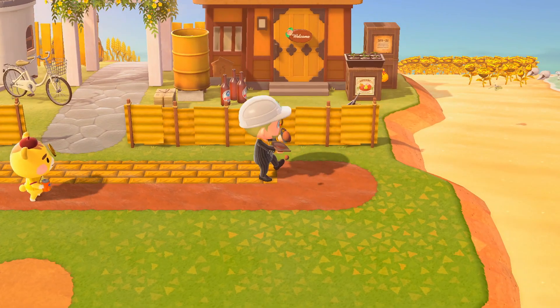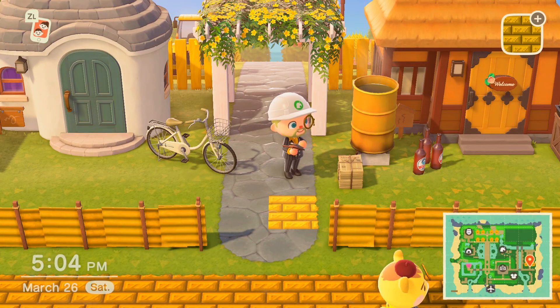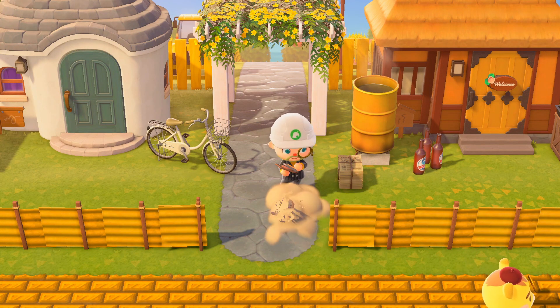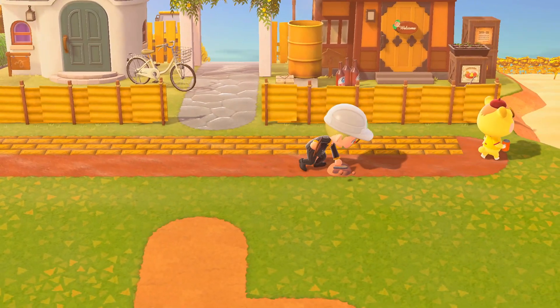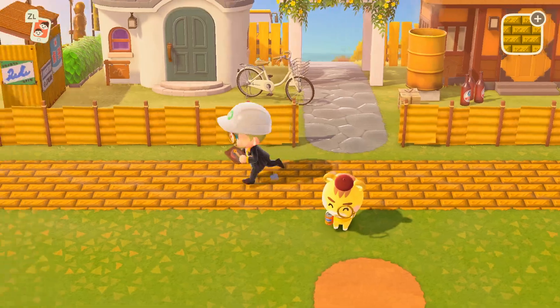Yeah, the paths affect the custom designs. Like if you put this on stone, you can kind of see the stone texture through it. Like it adopts the texture underneath it. Look how much shinier it looks. That's so cool. What a cool effect.